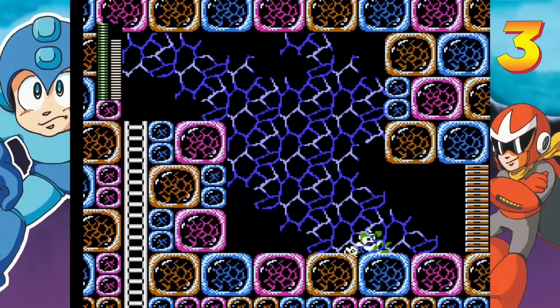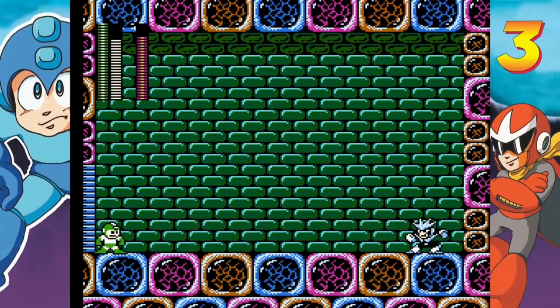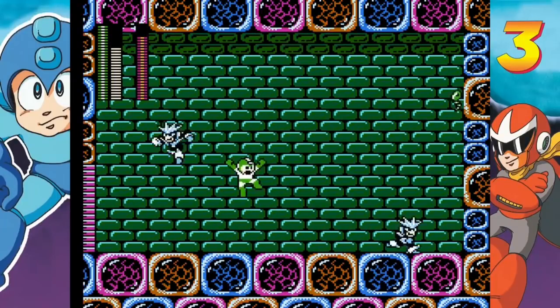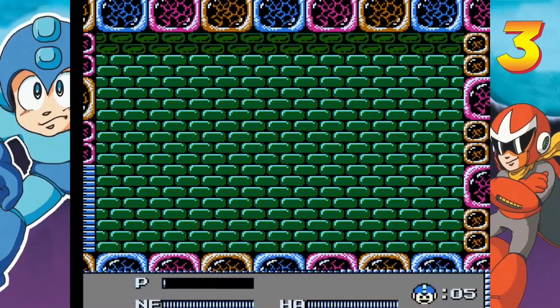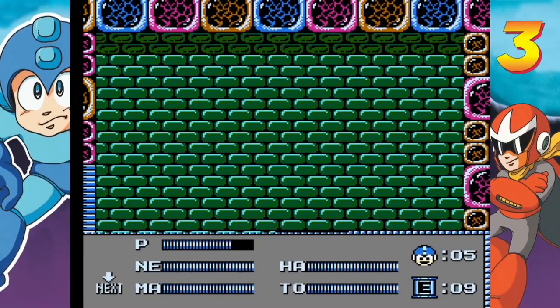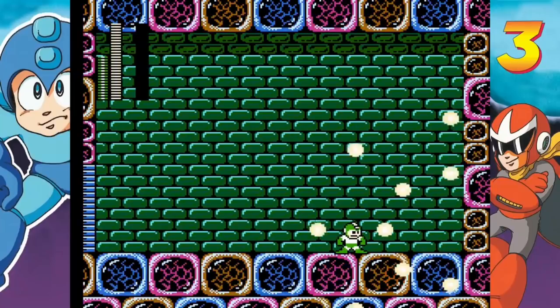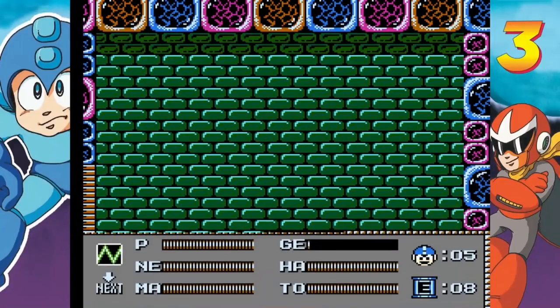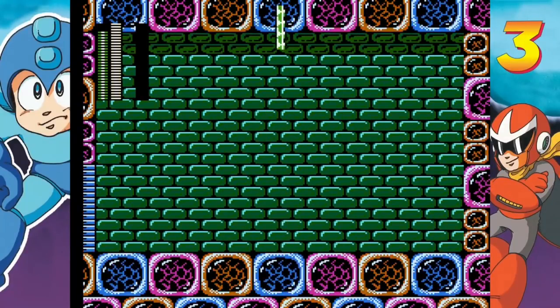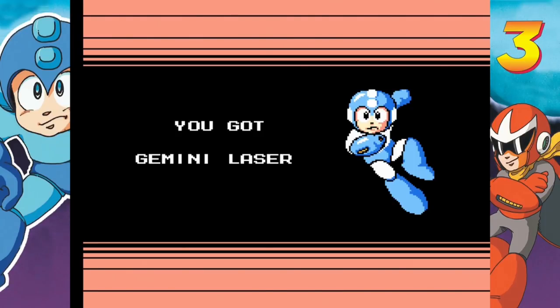Search Snakes ready. Gemini Man now — Gemini Man has two phases. The one on the bottom will fire when you shoot. But when he gets down to health, the clone disappears and then he'll run around shooting his laser and jumping when you shoot. Search Snake is his weakness, so that took care of him pretty easily. I actually could have gone without using that E-tank.